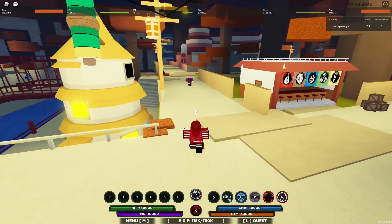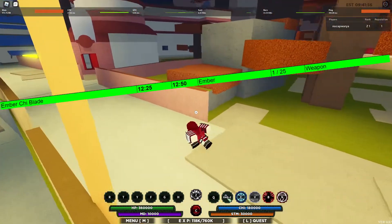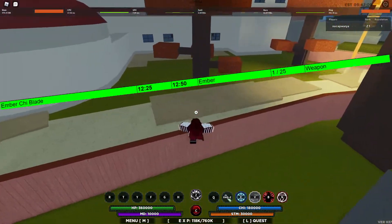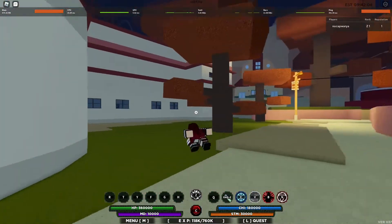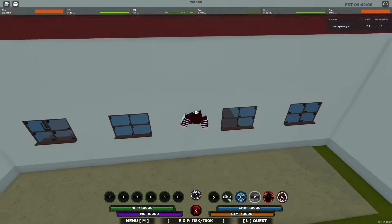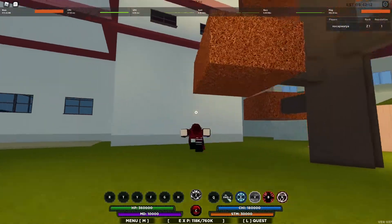Alright guys, so as you can see up on the screen, the Ember Chi Blade spawns at 12:25 Eastern and it's a 1 in 25 chance of spawning. It spawns in Ember — the Ember Chi Blade — and it spawns up here. So if you go to spawn and you just run over here to the hospital, it's on the left. There's the Hokage house there, it's on the left of that.